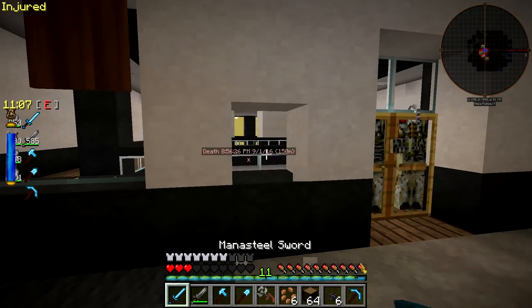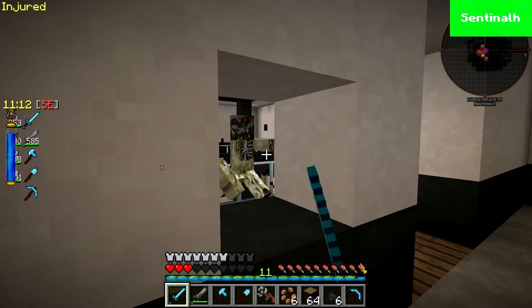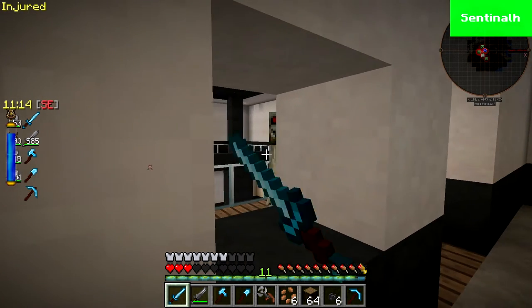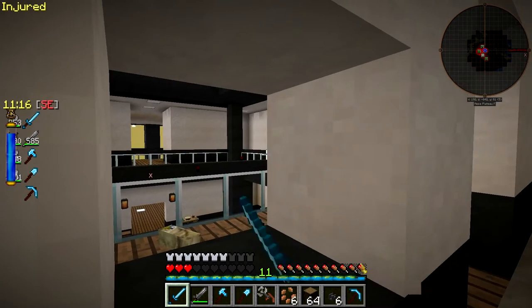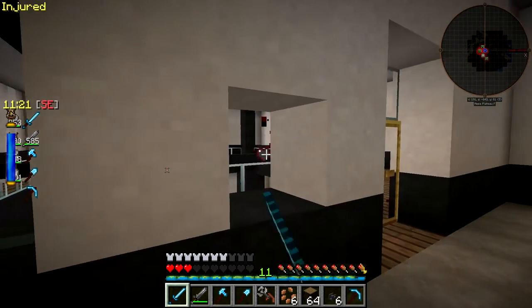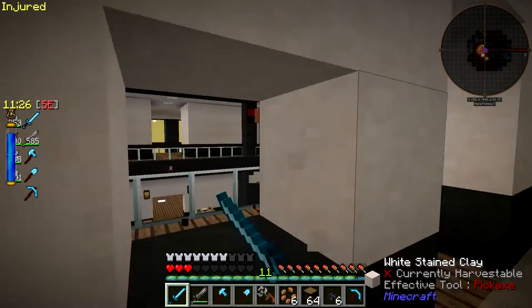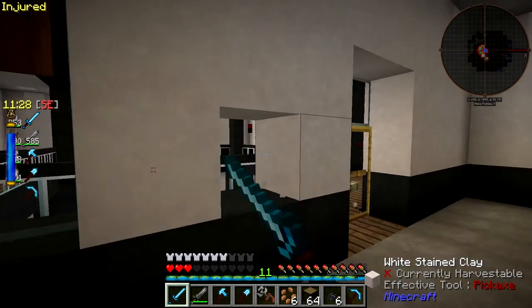I'm not going to open the door because they'll kill me, so I just break down a block here, and I should be able to kill them pretty good through this hole in the wall — and they can't get to me. Fantastic. It's working.